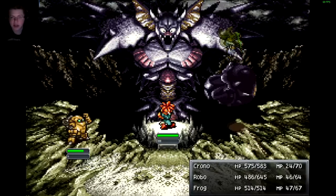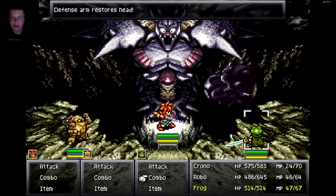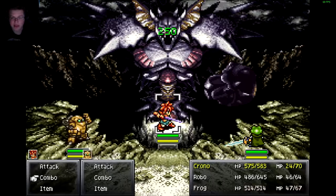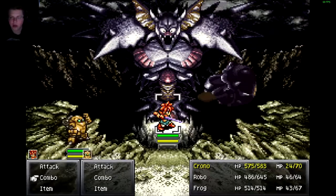This also shortens how often he regenerates his arms. If I defeated both arms, they'd basically come back in one turn cycle. But if I do this, it lasts like three or four turn cycles before he gets his arm back, and then I can just kill it all over again.